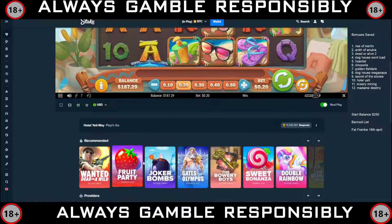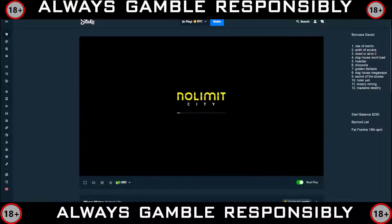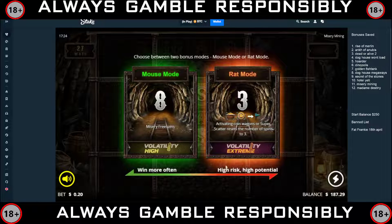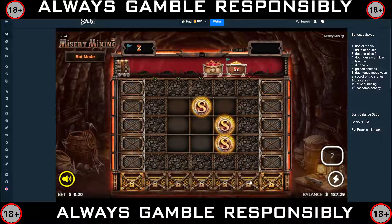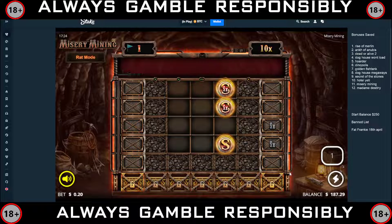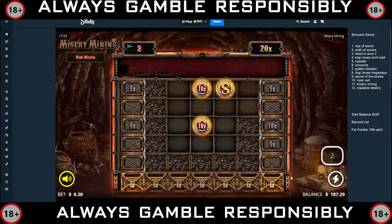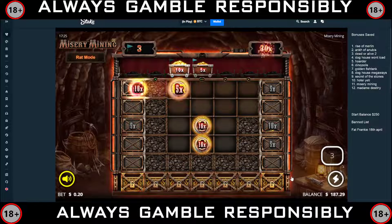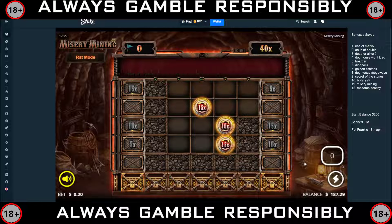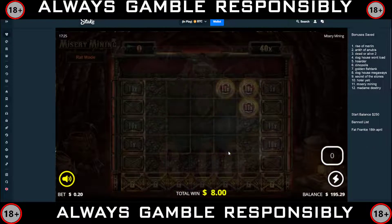Definitely not good at all. All right, we've got Misery Mining — I bought this one. And I bought Madame Destiny as well. Here we go for the most volatile one. 10x — and it's dead, yeah. Okay, 40x — not the best.